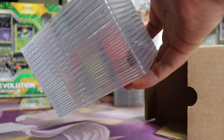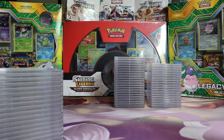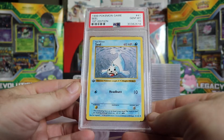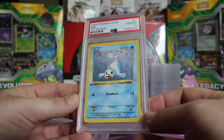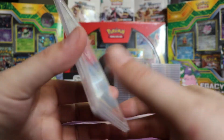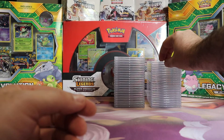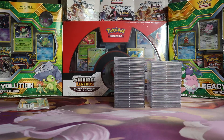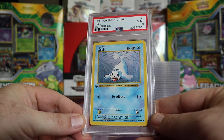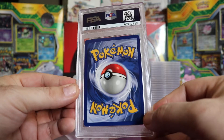On to box number 3 — this is the one with all my personal information in it. We have a Gem Mint 10 First Edition Base Seal. When I do these I send them all sorted by set and then alphabetized, so they must mix them up somewhere in the process — sometimes they come back the same way I sent them, I guess it depends on who grades it. Next we have a Mint 9 First Edition Seal — that's our second 9 in this card.